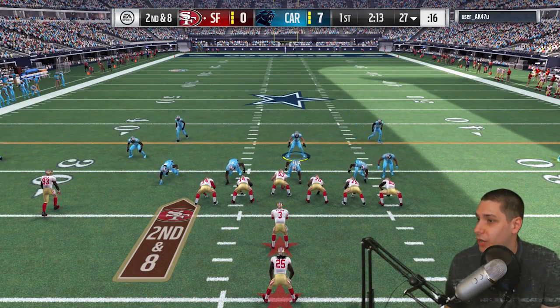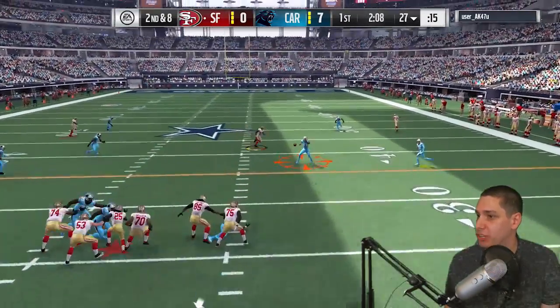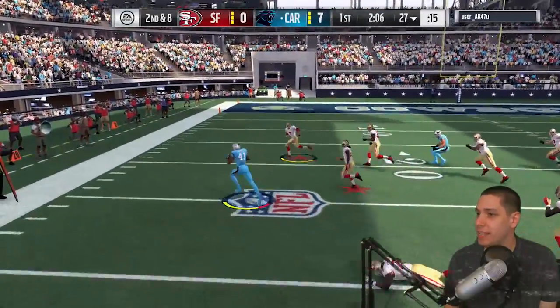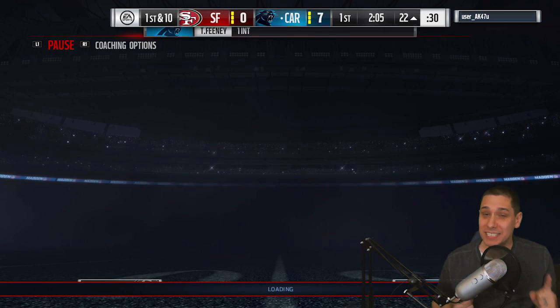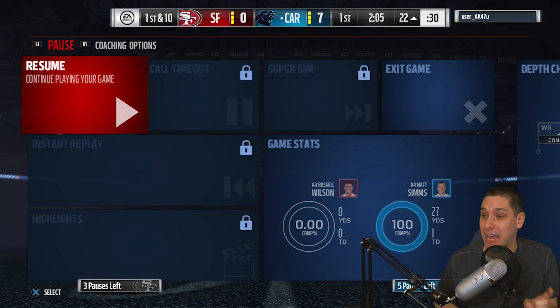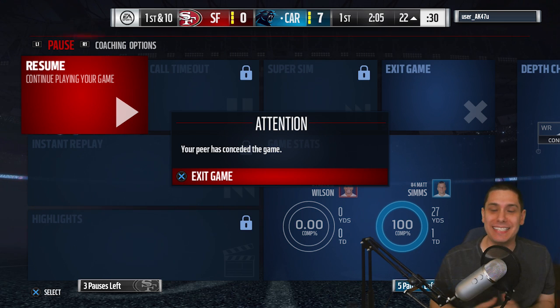Short gain by my opponent on first down. He passes and we bring the pressure — he throws it right at us. We nearly force a fumble. We brought pressure up the middle and are we going to get the rage quit? Yes — we get the quit! That gives us a free upgrade. We'll see what we should upgrade, but that was a really nice game and we're now 2-0 in the season.